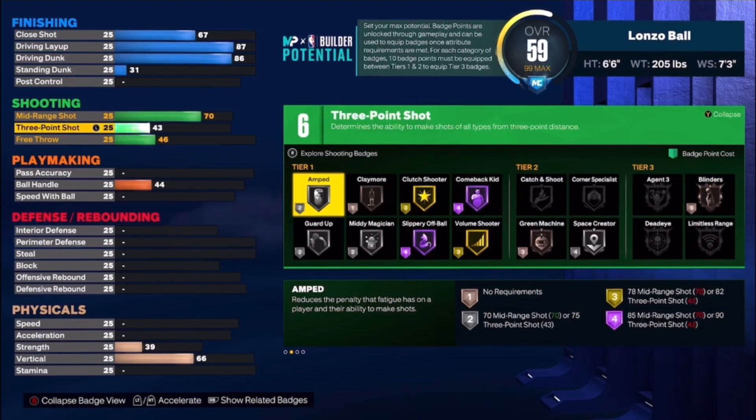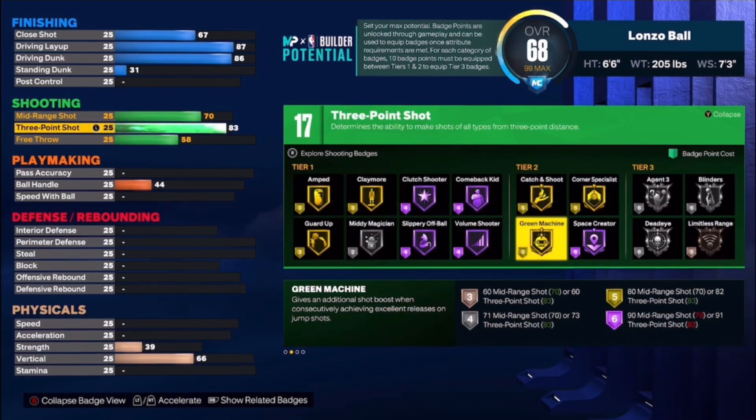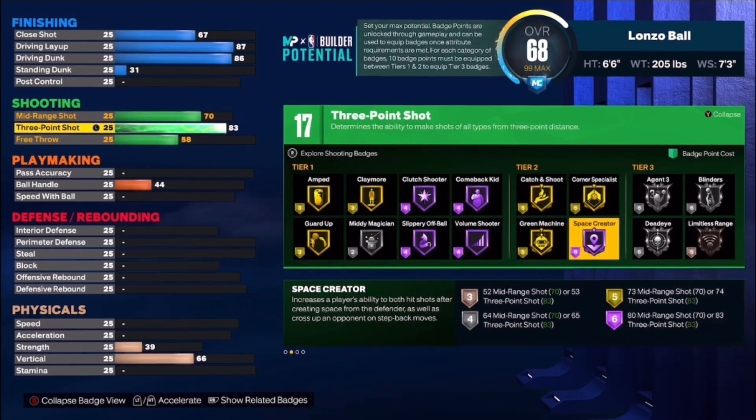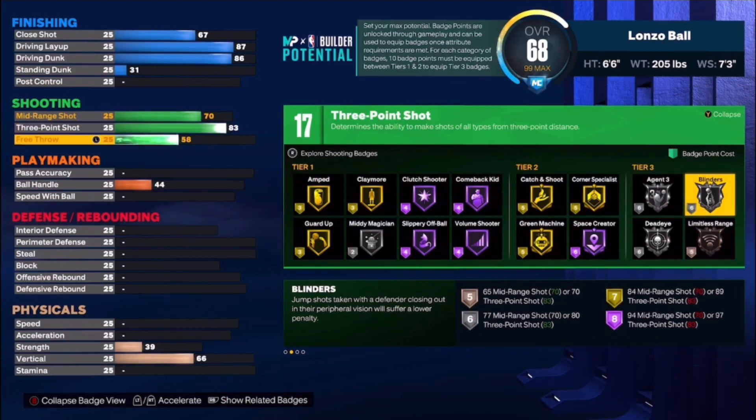The three-point shot we put all the way up to 83 — you're definitely knocking this down in 2K. That's the same three-point rating as my John Morant build. With 83 three-point, Lonzo's at 82 — it allows you to get Guard Up on Gold, Green Machine on Gold, Catch and Shoot on Gold, Corner Specialist Hall of Fame, Step Back, Agent Three on Silver, and Blinders on Silver. Lonzo's not a crazy three-point shooter, so 83 is good enough. Free throw is at 82.